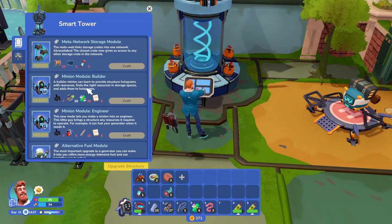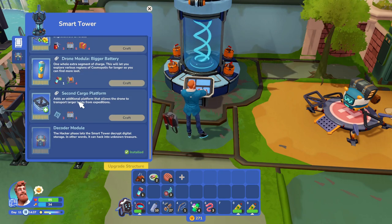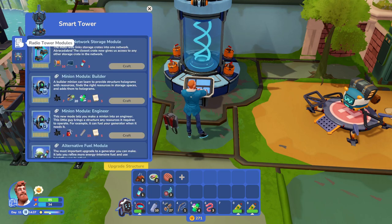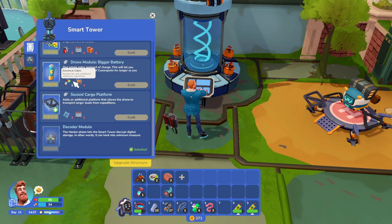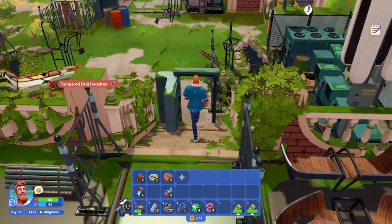Upgrade modules. Meta network storage module, drone battery module, drone module, bigger battery — that would be handy. Second cargo platform — that would be good too, we've only got one cargo platform. Then a decoder module is installed. I've got four wire. Let's go do that and get a bigger drone battery real quick before we take off. I think that sounds like a plan.